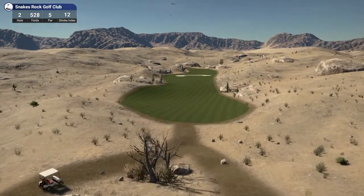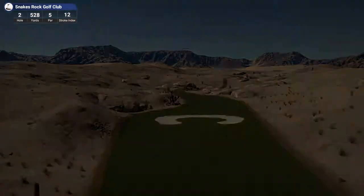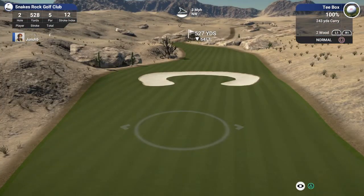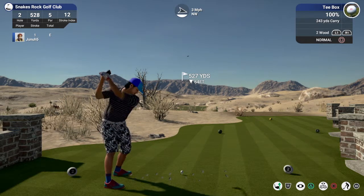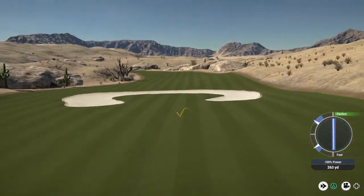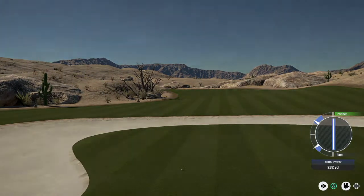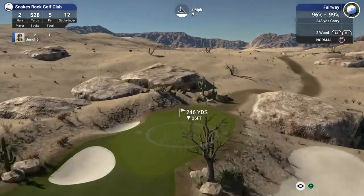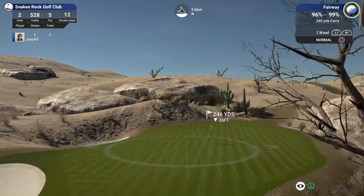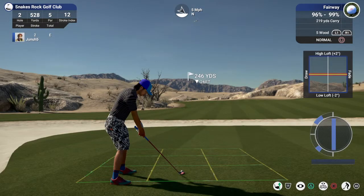Hole two, par five, 528 yards. Nice big horseshoe bunker up there — there's the snakes. I think we're going to lay up because we don't want to be in the bunker. The tee shot's looking good. About 245 yards out, down 26. Two wood going to be too long? Kind of an upslope. If I go down to the five wood, I might be able to bounce on here. We're at a downslope.